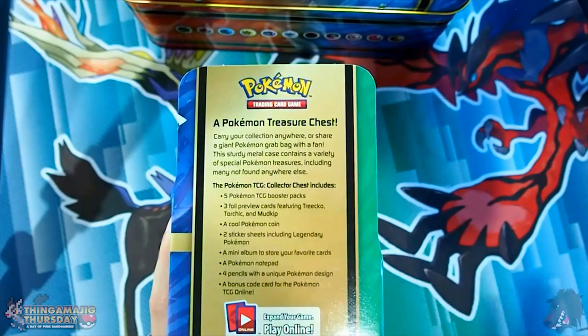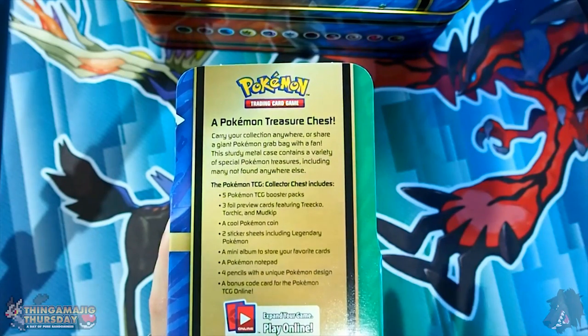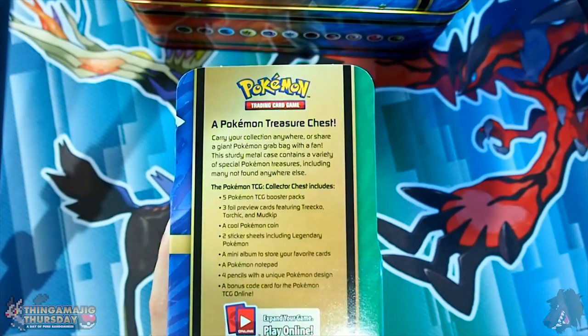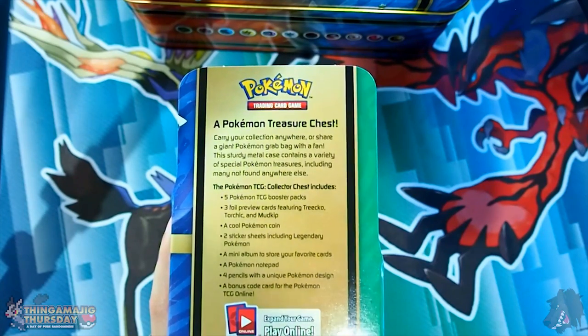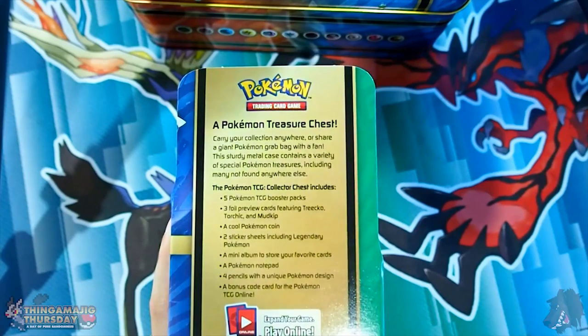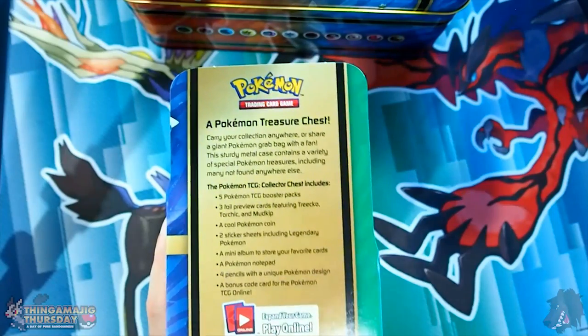I opened it a very long time ago. It also contains a cool Pokemon coin, three promo foil cards for Treecko, Torchic, and Mudkip, two sticker sheets including legendary Pokemon, a mini album to store your favorite cards. I think the beginner starter packs tend to have those type of albums as well. There's also a Pokemon notepad, four pencils with unique Pokemon designs, and a bonus code for the Pokemon Trading Card Game Online, which I do want to get into — more stream-wise rather than these videos.